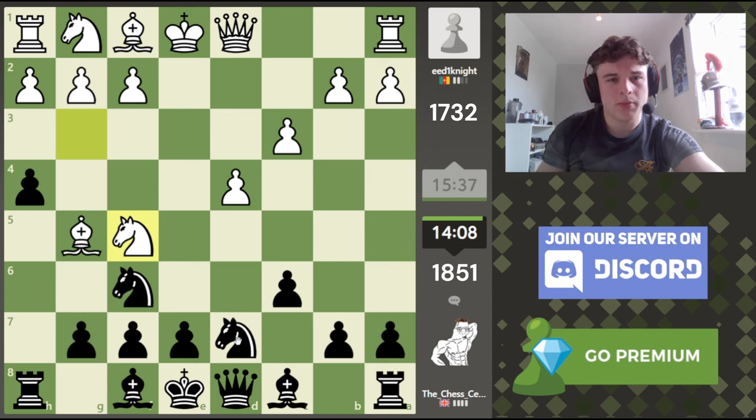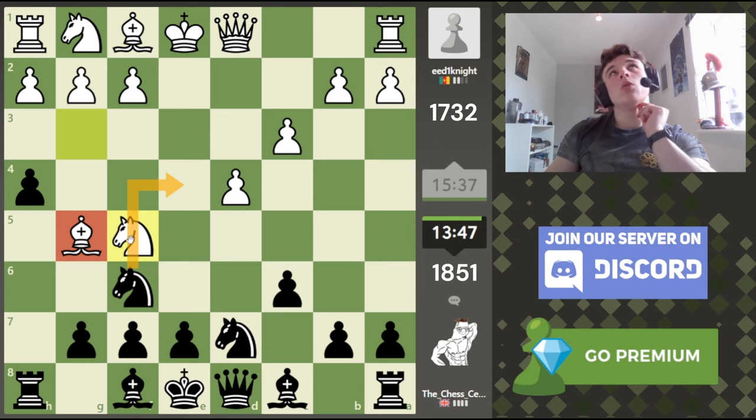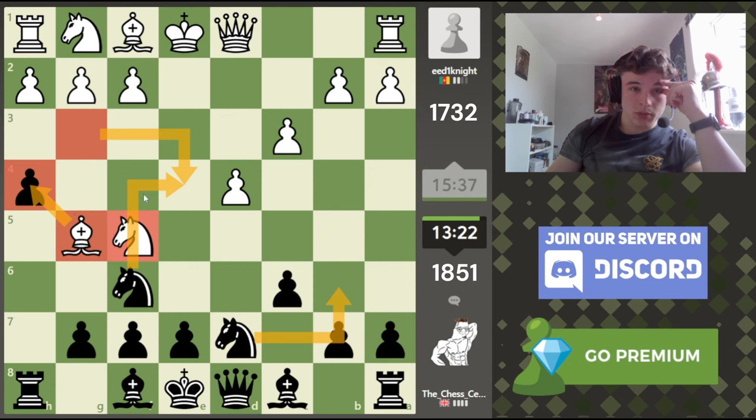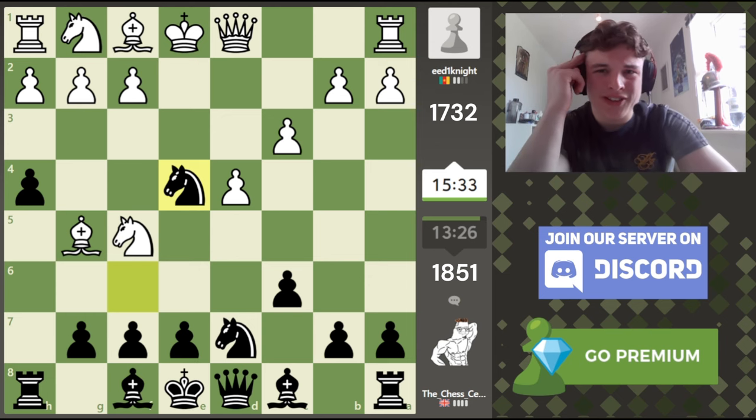Now we could move this knight to b6 to open up an attack on the knight. e6 attacks the knight and gets our bishop ready for development. I feel like I want to get this bishop out of the pawn chain — get it to f5. We also have the move knight to e5 attacking the bishop. If bishop takes, then knight b6 opens up an attack on the knight, and when the knight moves we can take the bishop. If the knight goes to g3 to attack our knight on e4, we can just take the bishop, and after knight takes e4, recapture with the rook. So I think knight e4 — that punishes this setup.